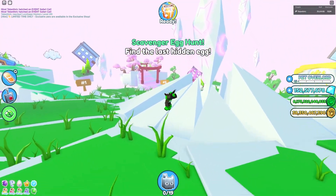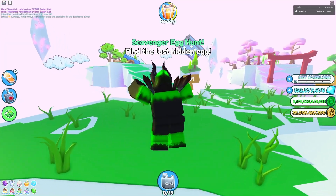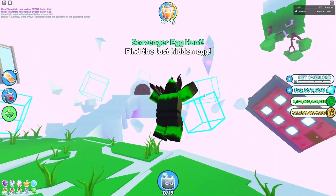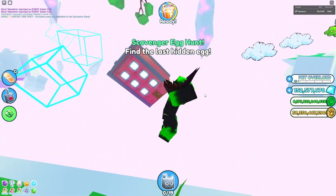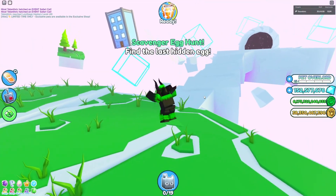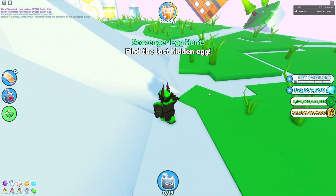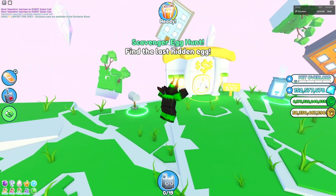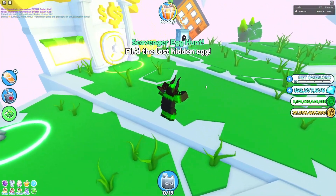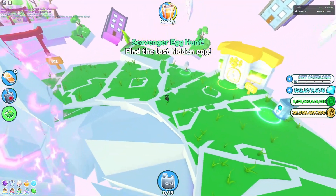Today I'm gonna be showing you how to unlock the Kawaii World in Pet Simulator X. This is actually really easy to do. By the way, if you guys didn't know yet, if you didn't watch my other video on scavenger hunt egg locations, I kind of slept through the event - like the whole update. I was supposed to stream an hour before the update, but instead I woke up like 30 minutes after the update. I don't even know how that happened.